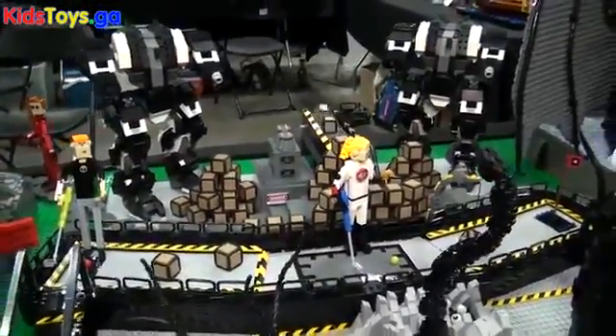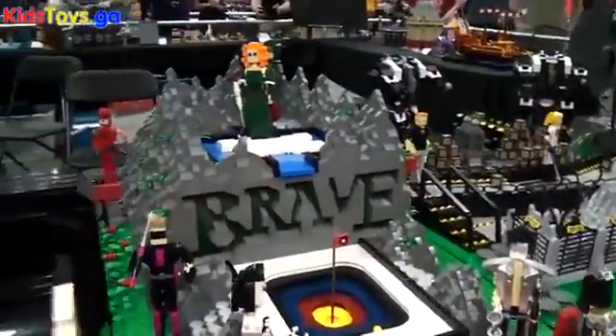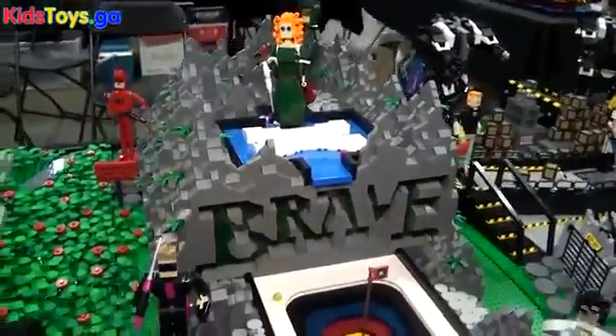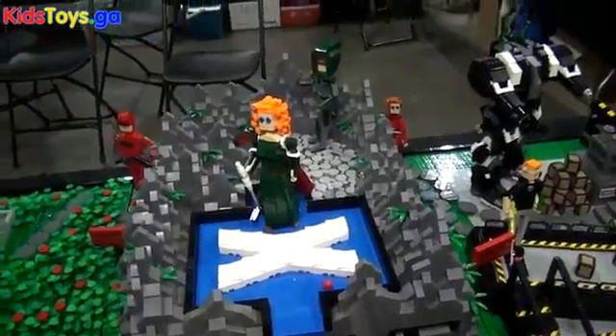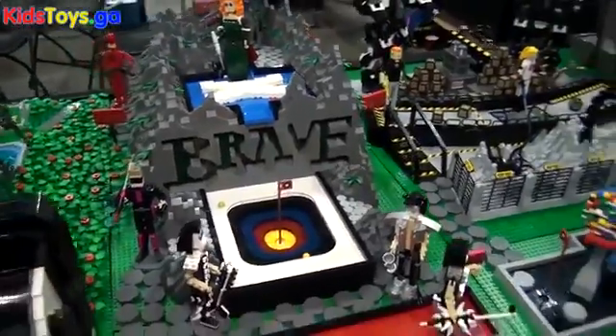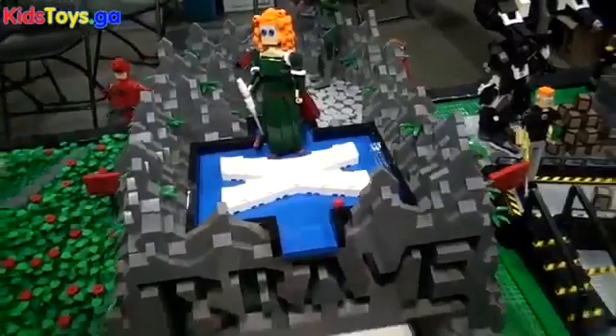Next we have Alice Lieber Cook's contribution, which is a Brave-themed hole. We have some famous archers: Merida, Katniss Everdeen in the back, the Green Arrow, Hawkeye in the front, and Daredevil just for fun. They're all teeing off and aiming for the bullseye. Very cool.